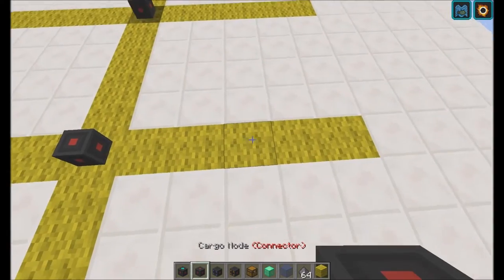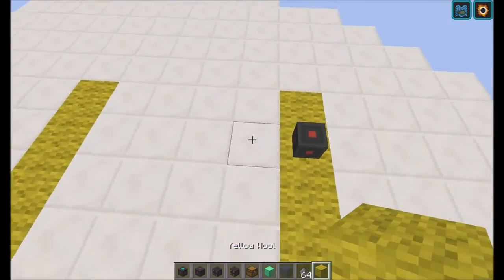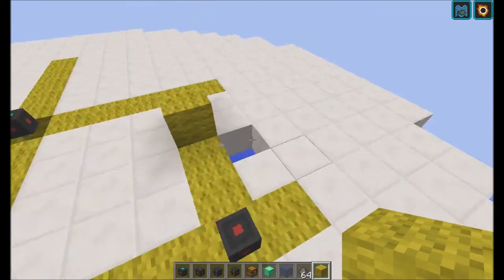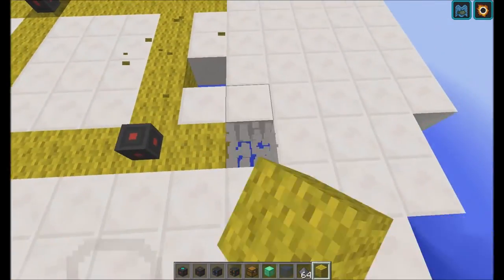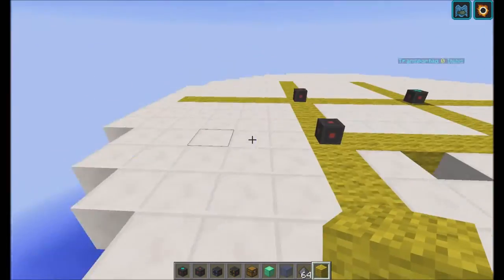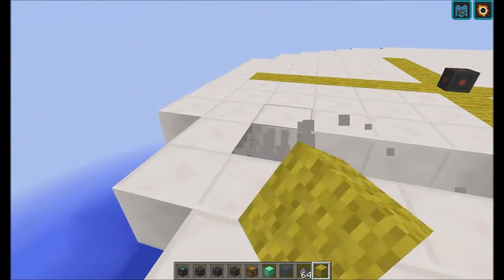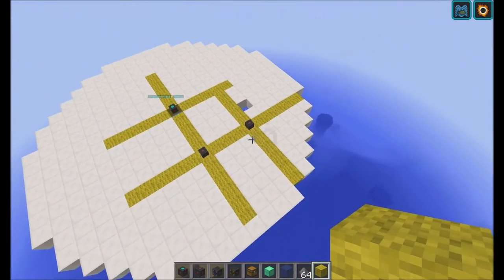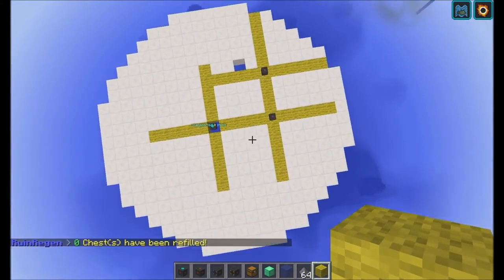If I add a connector node right here as well, it will get a little bit messy because it's going to search even further. All these yellow spots can be used to place nodes on. As you can see, we also made a hashtag pattern.